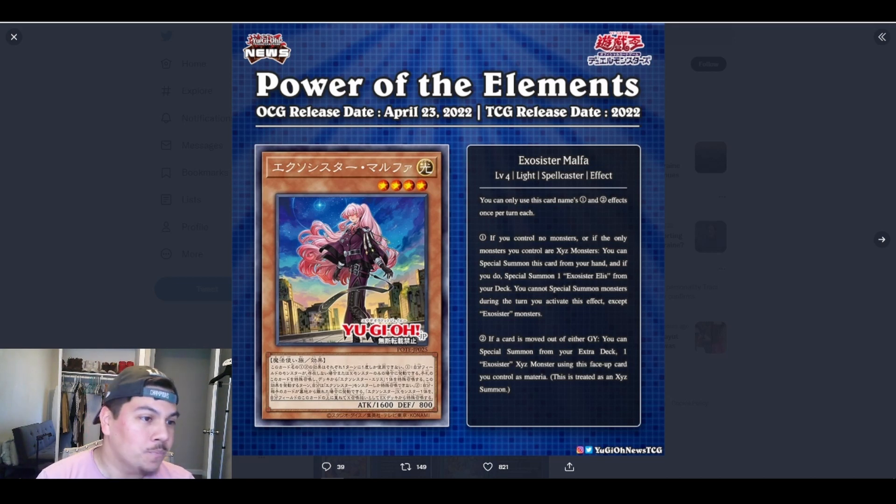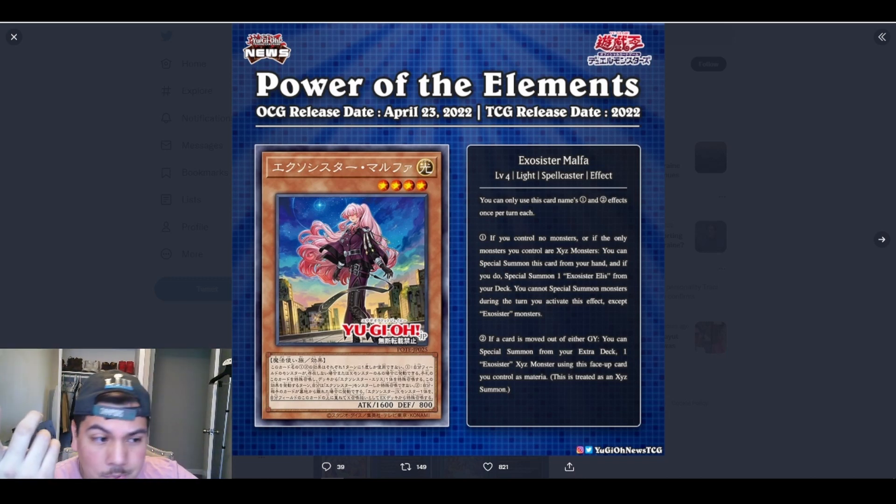Malpha is a Level 4 Light Spellcaster effect monster. You can only use this card's name's first and second effects once per turn each. Effect one: if you control no monsters, or if the only monster you control is an Xyz monster — which is extremely easy to do — you can special summon this card from your hand, and if you do, special summon one Exorcister Elise from your deck. You cannot special summon monsters that turn except for Exorcister monsters.